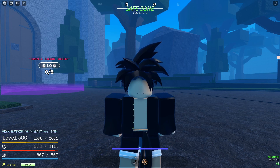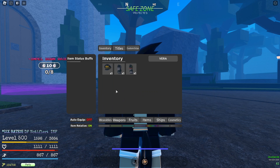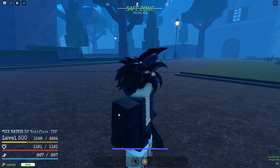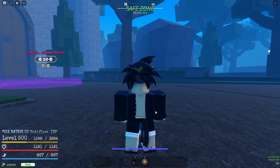First thing we're going to start off with is the Vera set. If you search Vera, as you can see I've got three accessories to show you. Vera's cap gives 70 HP, one health regen, and one stamina regen. Here's how it looks — I'll unequip real quick. You can't really see it too well because of my hair, but yeah, that's Vera's hat right there.